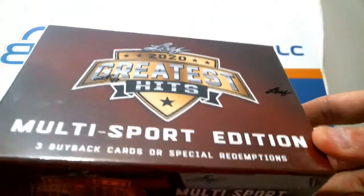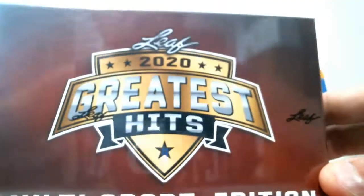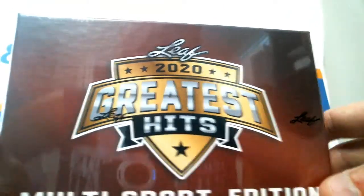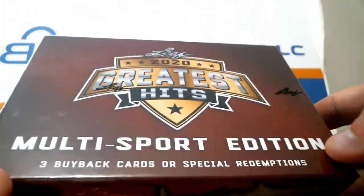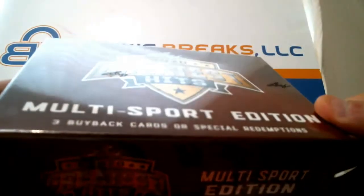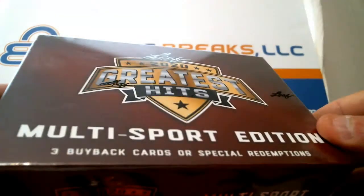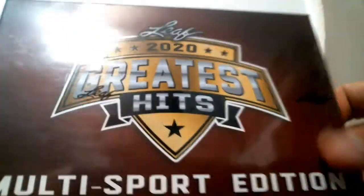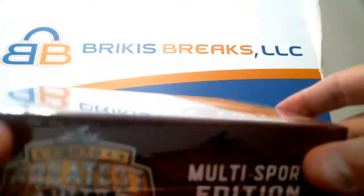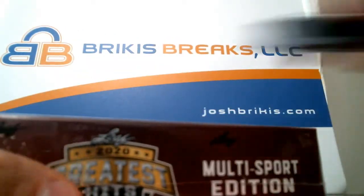Three buyback cards or special redemptions — this is a new product from them. Leaf does a real good job at buyback stuff. Along with Gold Rush, I really like what Leaf does, and they're repacked. I trust Brian and the Leaf process. Their rookie retro I love — I love all their buyback stuff. He does a good job putting good value in there outside of the sales sheet. This is the first time I've seen him do something like this with the special redemptions, so I'd be interested to see if we get any of those. But nonetheless, let's go to view.